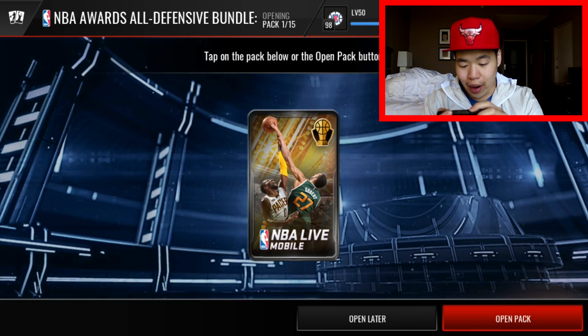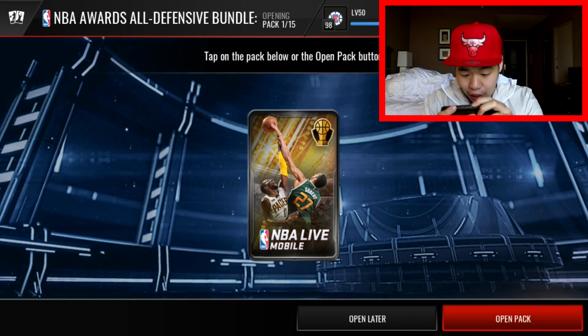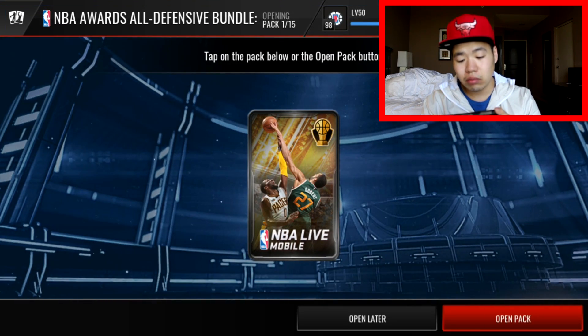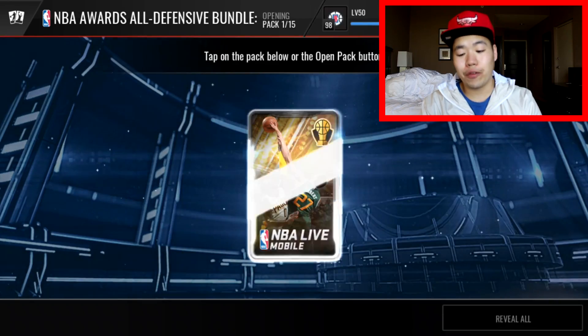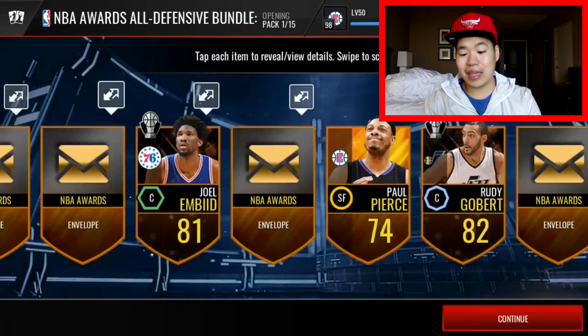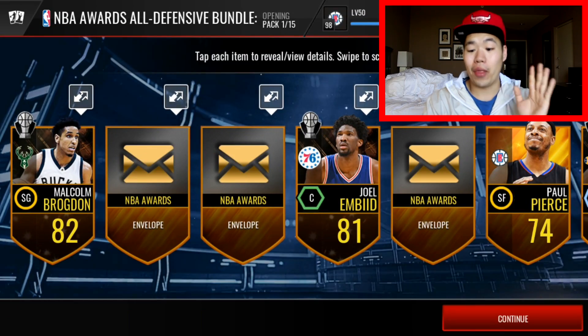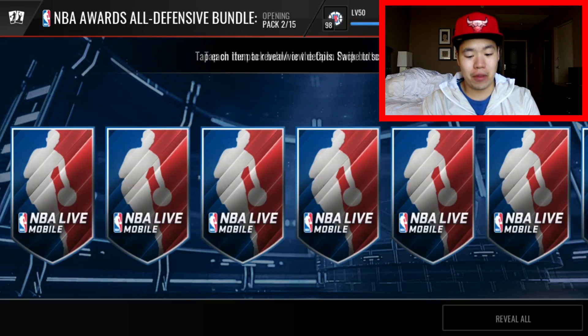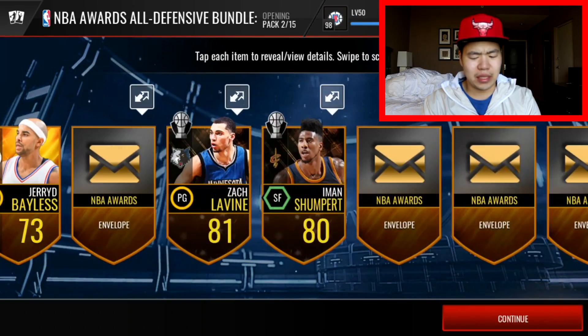The pack art is really nice — it's Rudy Gobert blocking someone. That looks like maybe Lance Stephenson or Monte Ellis, not sure. We got 14 packs right here. I've seen people pull some crazy elites out of here — by crazy I mean they pulled Rudy Gobert in these packs — so I'm actually excited to see if I can pull one.